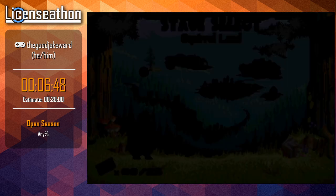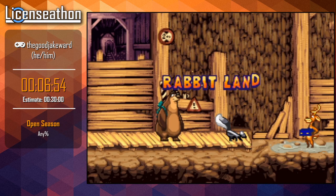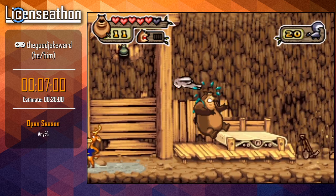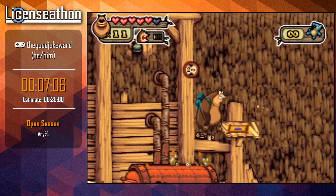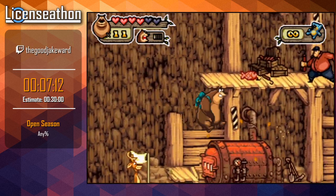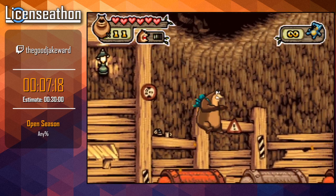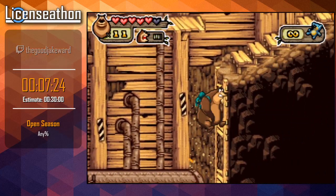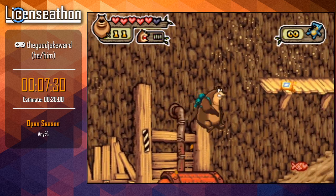We're going to go to Rabbit Land. The reason that we needed skunks is because here in Rabbit Land we're going to pick up these skunks, and that's what we're going to use at the boss - it saves a bunch of time. Rabbit Land is this mine shaft sort of thing. Those red radiator things will burn you if you stay on them too long, so I'll be jumping when I'm on those. This level is pretty straightforward.